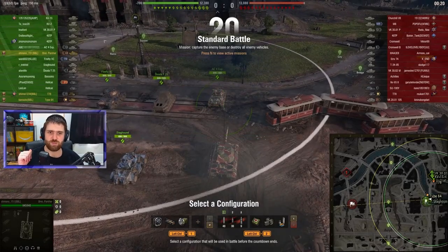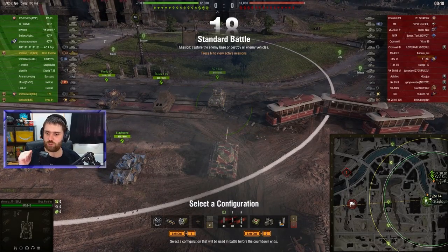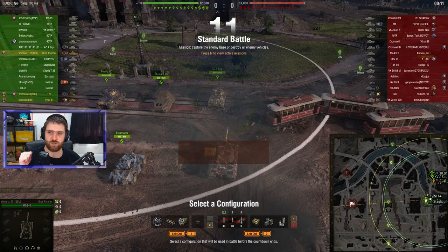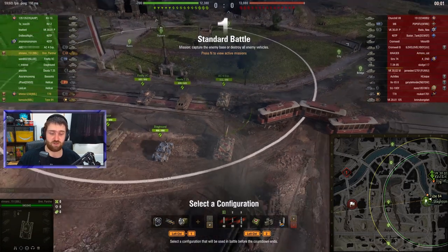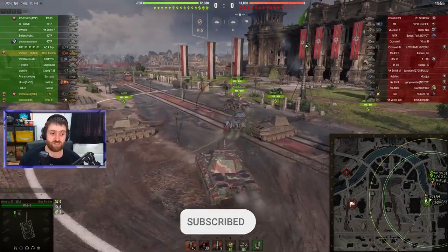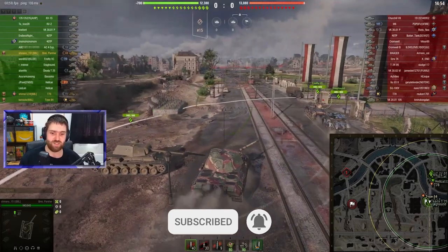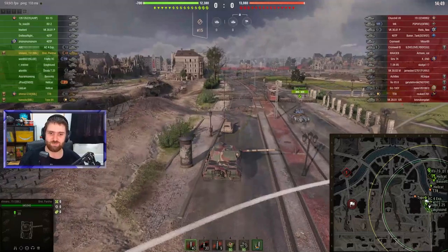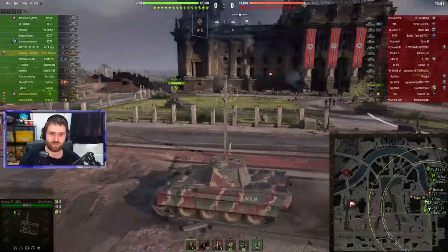Welcome back everyone to some more World of Tanks, and this is where we have Sheinan151 in the tier 6 French premium medium tank — it is the Britannia Panther. Sheinan is going with regular vents, regular armor, regular rotation device, regular rounds — a very free-to-play, low-net setup, which is surprising. Most of the time you just see people with only gold rounds and bond equipment even at tier 6. So this is a very nice change of pace.